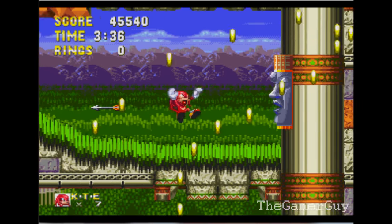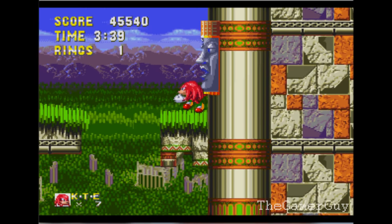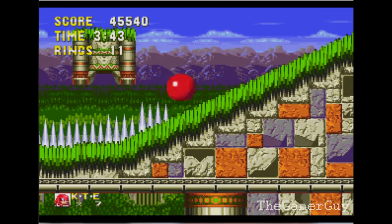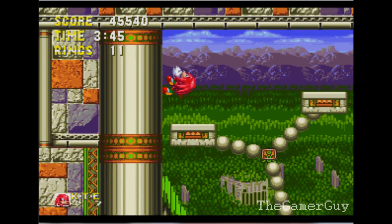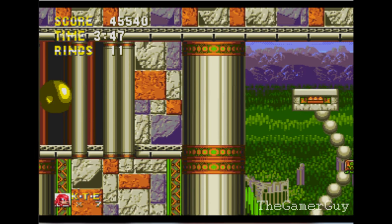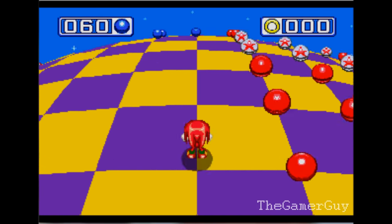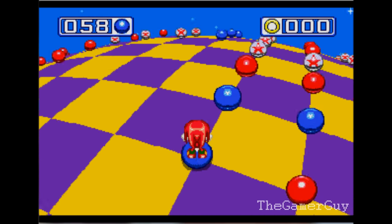We got these arrow guys. The animation that Knuckles does when he's about to fall is disgusting, to say the least — it's very ugly. I think this is the 7th Emerald, or it could be the 6th, I'm not sure. I wasn't paying attention.